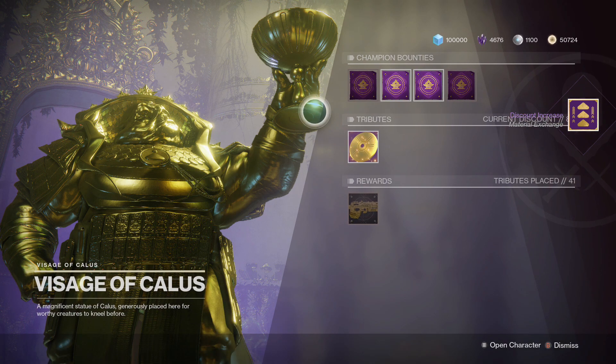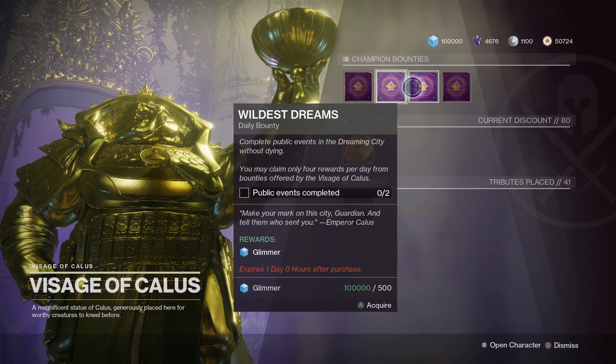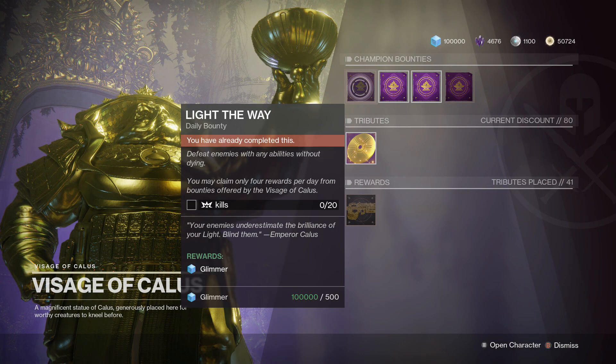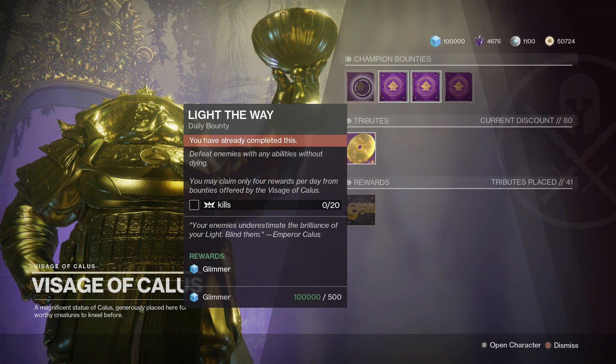So, how do you get boons? Basically, all you have to do is complete those daily champion bounties. There's going to be four of them every day. If you manage to complete all four of them for 20 straight days, then you'll be able to complete the triumph and get the emblem. It's basically going to be done within three weeks, and no more than three weeks total.